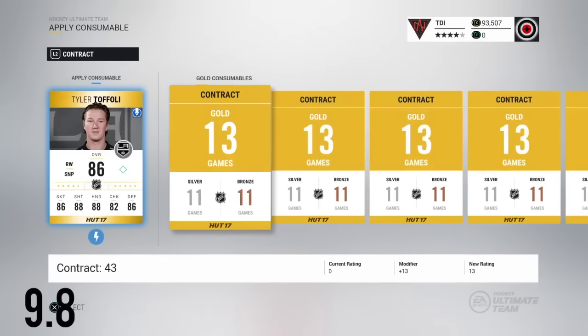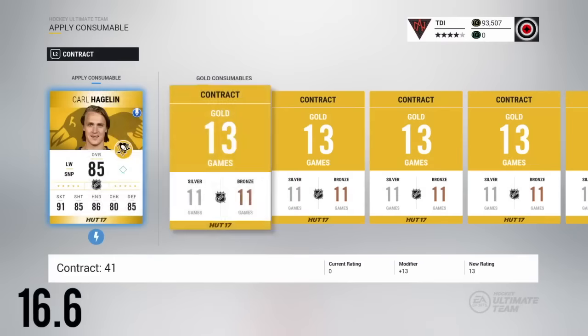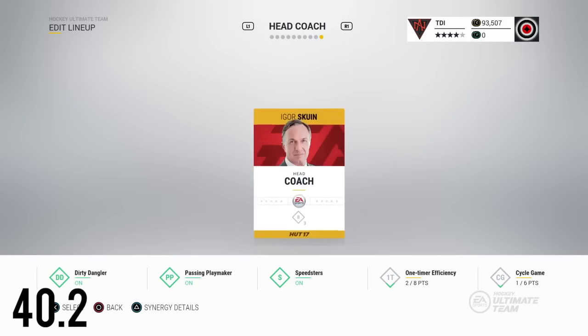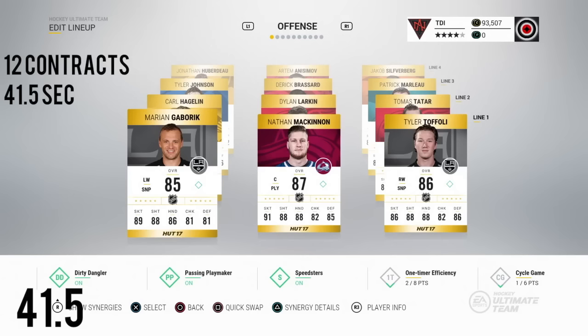Basically what I'm proposing is that when you go to apply a contract, it brings up a screen and it automatically knows which players have their contracts expired — kind of like Oprah Winfrey giving everyone contracts. When you apply contracts to your whole team, you'll be done in about 42 seconds compared to 113 seconds to apply the same amount of contracts. That'll save you a bunch of time, and as I've said, time is money.